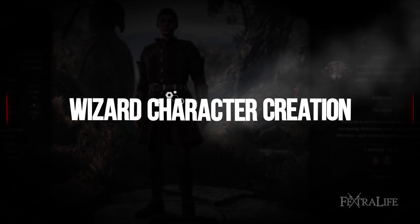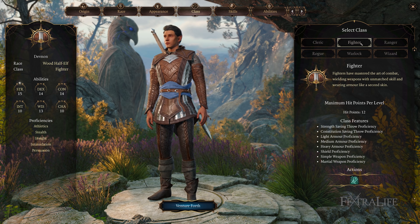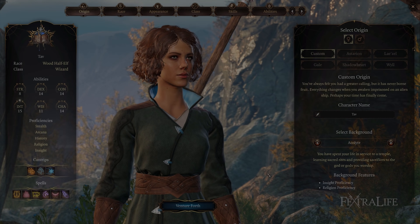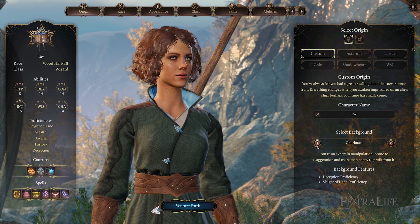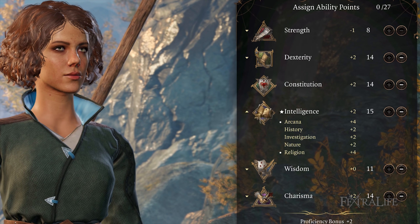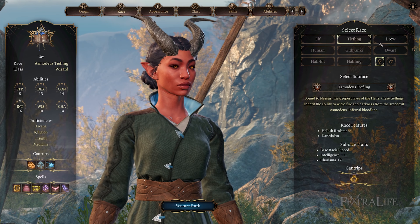Wizards in Baldur's Gate 3 choose their School of Magic at level 2, and for Early Access I strongly advise taking the Evocation School. In order to regularly gain the Arcane Ward from the Abjuration School, you need to constantly cast Abjuration Spells, which do not need to be cast all that often, and even then the Ward you gain is not overly strong. This means you might as well take Evocation, even if you don't need its passive benefit of guaranteeing allies passing saving throws when hit by your Evocation spells all that often.